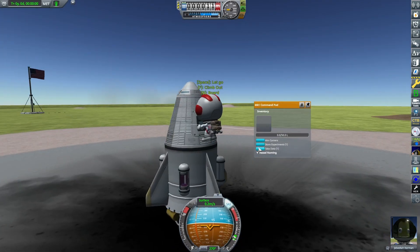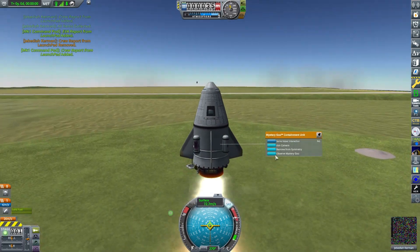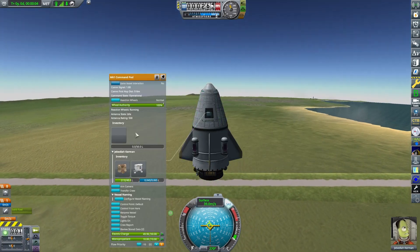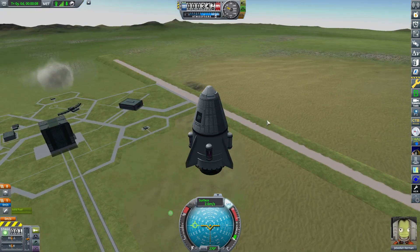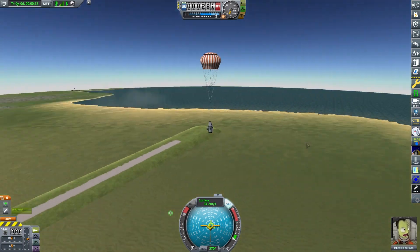And now I'm just doing some science here. We can now launch, and there's barely any fuel in our rocket. And you can already tell something is off about the solar system, because we can already see very clearly the curve of Kerbin.